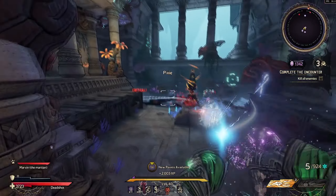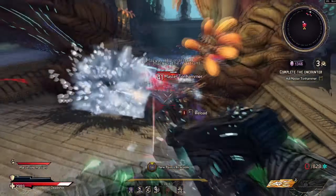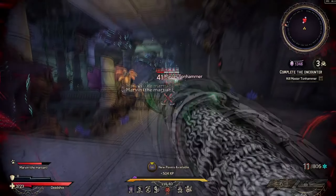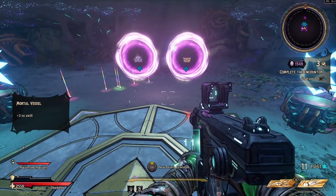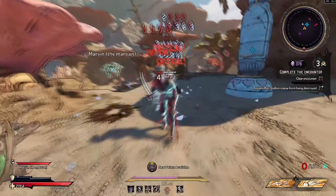The fourth encounter is a Seafloor Temple map with sharks and serpent maintenance — mostly sharks with the last enemies. The secondary objective is kill all enemies. The mini boss is Master Taunt Hammer, and you get to choose between extra crystals or equipment drops for the next run.